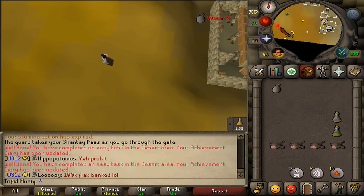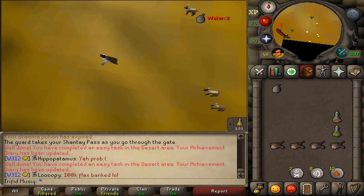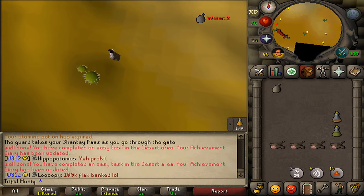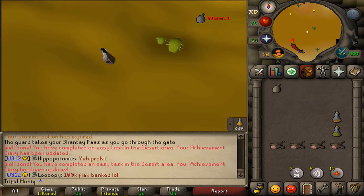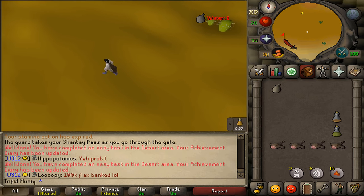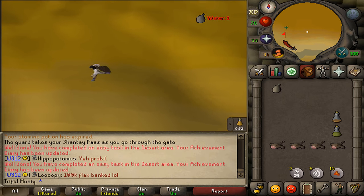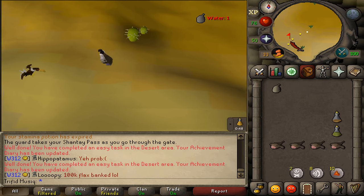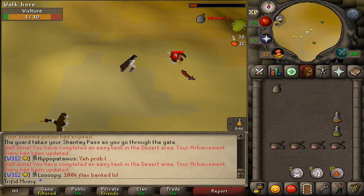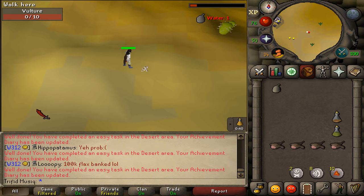Keep going west until we see a vulture. Head to the far south-west corner of the map — north-west of the Pyramid Plunder — and here we should find a couple of vultures. Kill one; they only have 10 HP. This will be task number 9 completed.